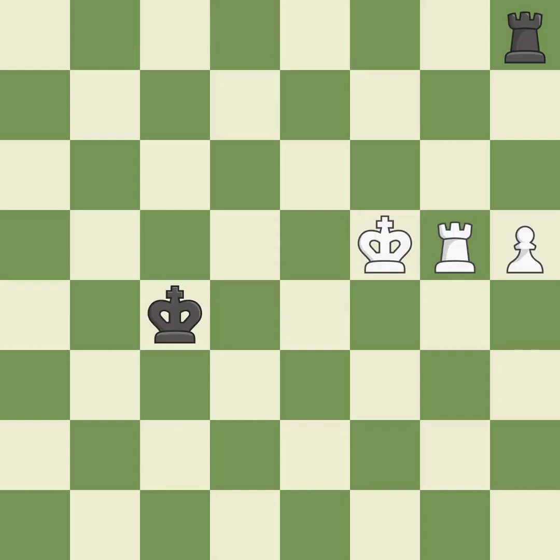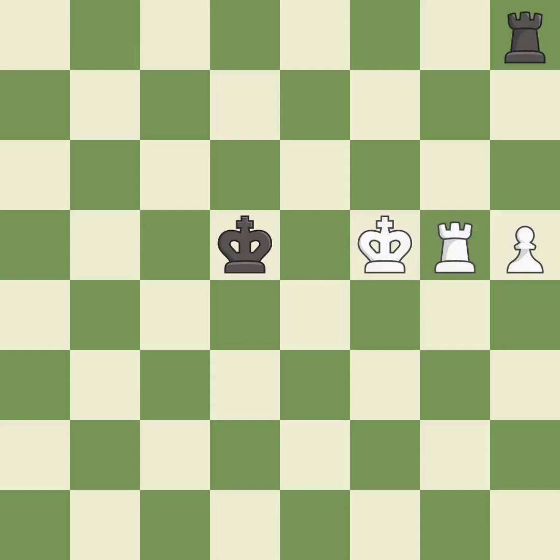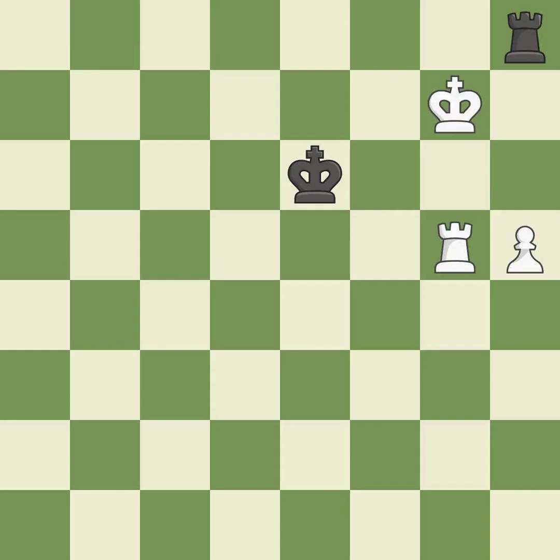This pushes a passed pawn — it is best. A solid choice — it is excellent. This reveals a check on the opponent's king — it is best. This evades the check from the rook — it is best. This is the only good move — a great move. This move puts the rook on a safer square — it is best.